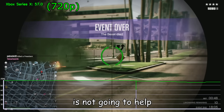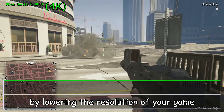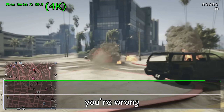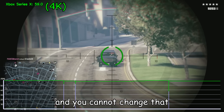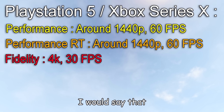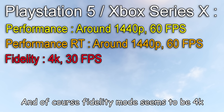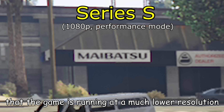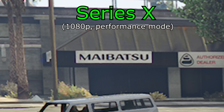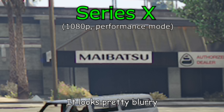Changing the resolution of your console is not going to help. It's not going to affect performance in any way. If you think that by lowering the resolution of your game you're going to get a better frame rate, you're wrong. The game is set to internally run at a very specific resolution and you cannot change that. I would guess that on Performance and Performance RT on Series X and PS5, the game is running at 1440p — maybe a bit more, maybe a bit less. Fidelity mode seems to be 4K. On Series S, however, I can guarantee the game is running at a much lower resolution — it's almost like the game is running at 900p. It looks pretty blurry.